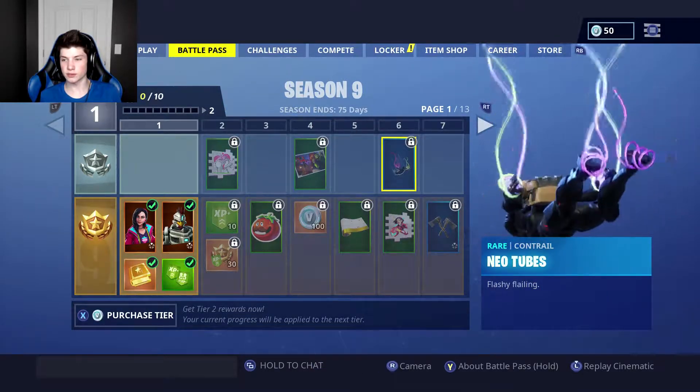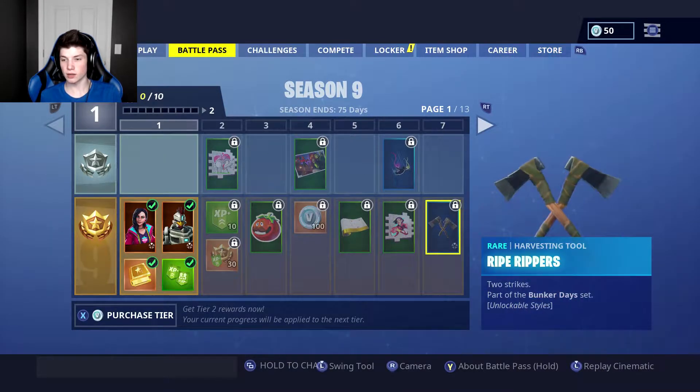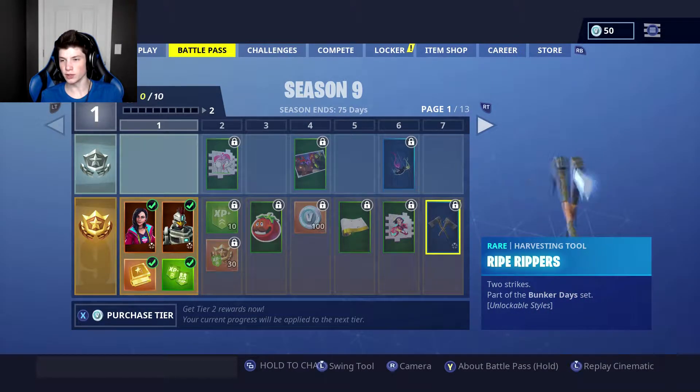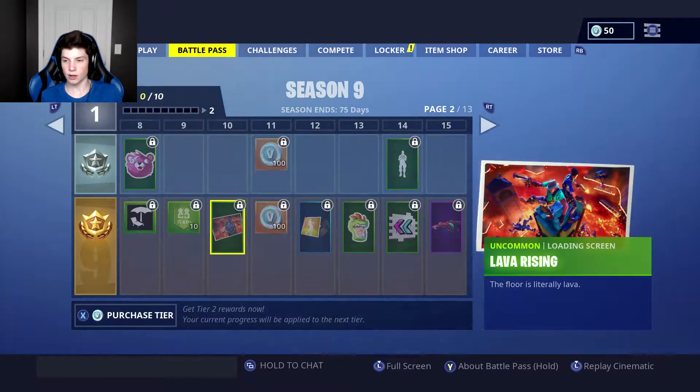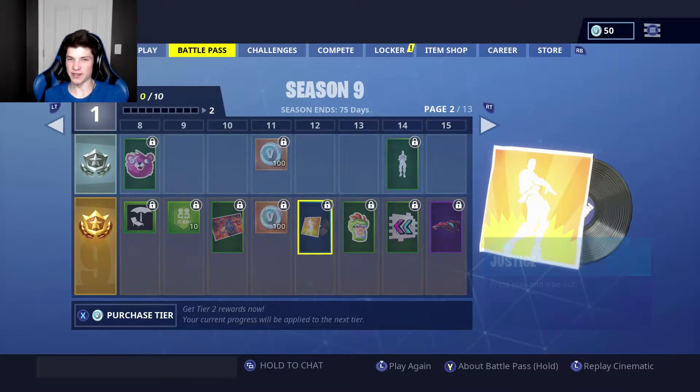Neo Tubes — flashy flailing. Interesting. Ripe Rippers, Two Strikers, part of the Bunker Days set. Oh, this is a harvesting tool? I thought it was like a backbling. Lava Rising — floor is literally lava. Yes, bro! I love that emote so much. I'm so glad I have it.